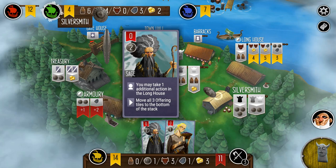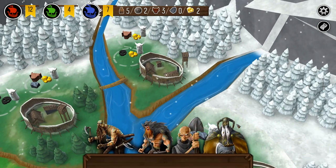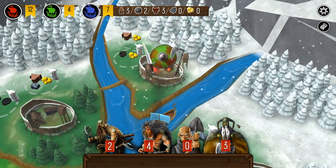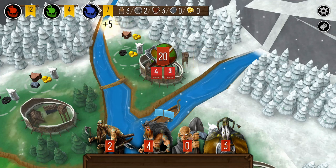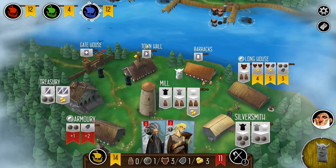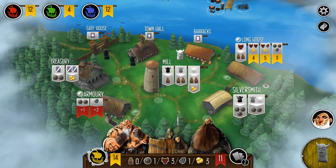We're going to hope blue doesn't block it here, because I could certainly use the silver. Instead, I get beaten to the punch — blue manages to steal that one site I was eyeing up. Although blue didn't attack with enough strength to really make a difference in victory points, I'm still ahead — but only by two. Green does appear to be kind of out of it.